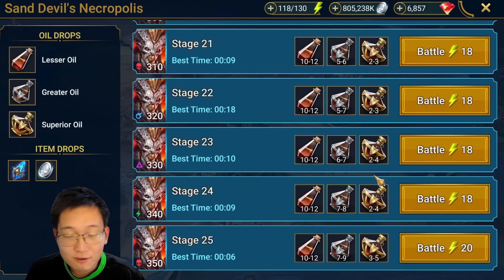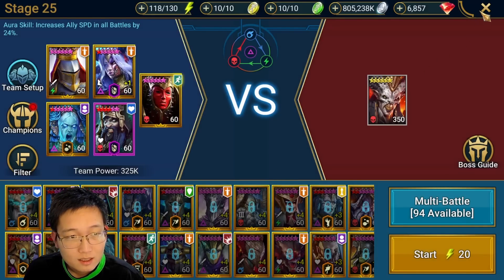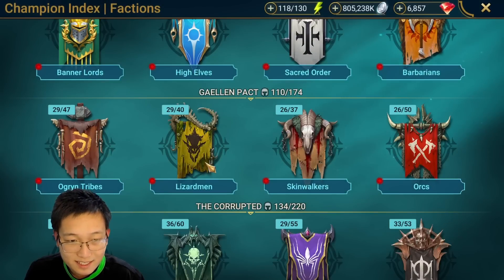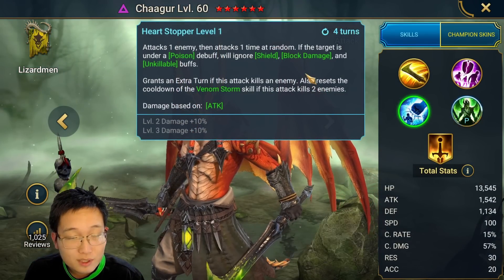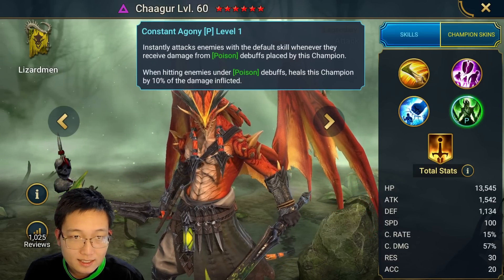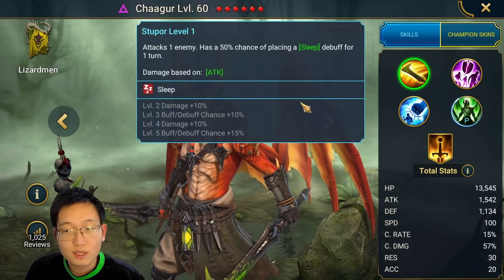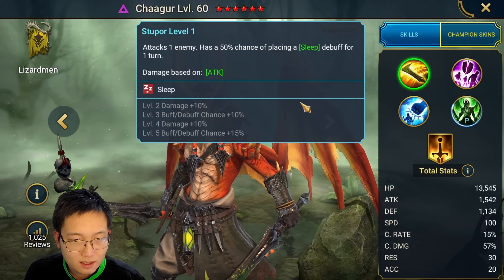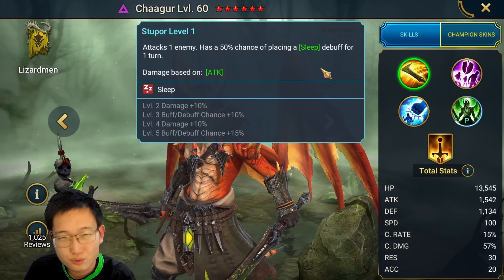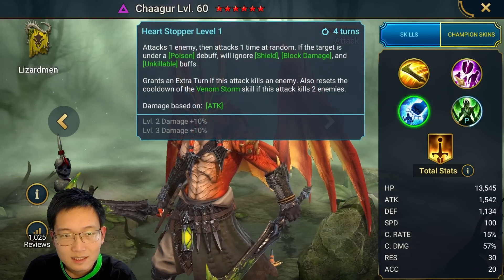I already saw people releasing their team setups featuring Chagger, and they don't even need a Sify, because Chagger's skill kit is literally designed for that place. He can put a lot of poisons, and every time the boss takes damage from his poison, he instantly puts the boss back to sleep again. Unlike Sify, who can only put the boss to sleep if the boss has over 50% turn meter — Chagger's sleep is instant. This is so strong.